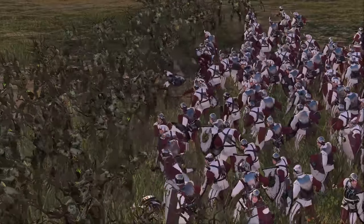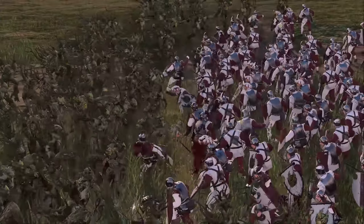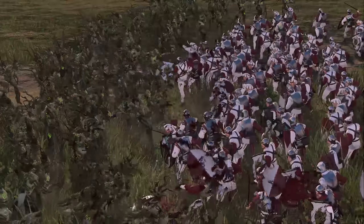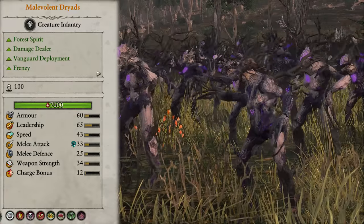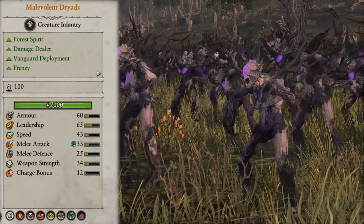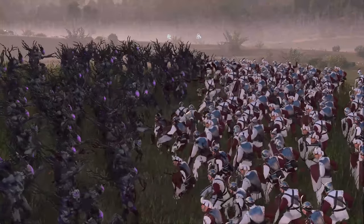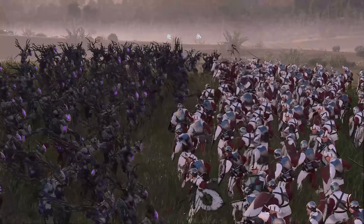They also have vanguard deployment, but I would say you only ever want to use it to deploy as close to the enemy lines as possible, rather than getting a flank, since these guys aren't the fastest and there are other units that do that job much better. They also come in a second variation: Malevolent Dryads, which are unique to Drycha and are identical to regular Dryads in every single way, but they also get Frenzy, so are a tiny bit better but still perform pretty similar and can be used the same way.